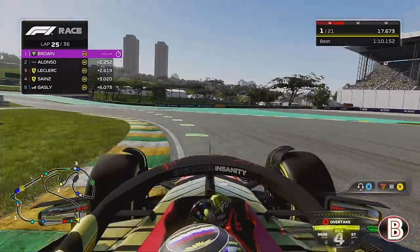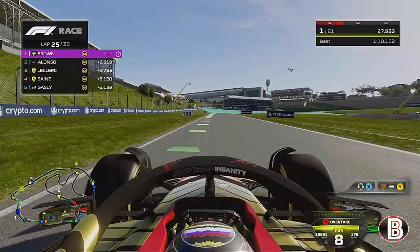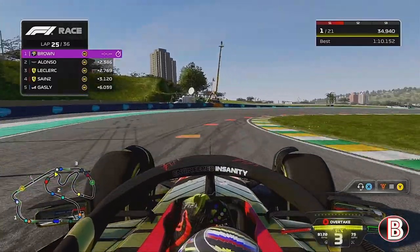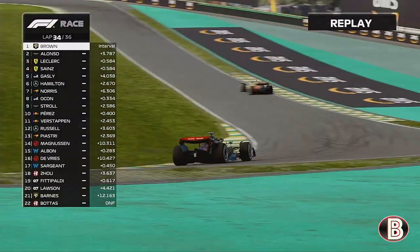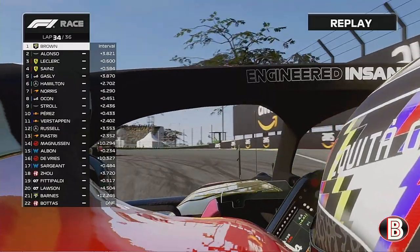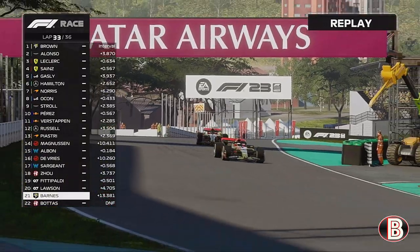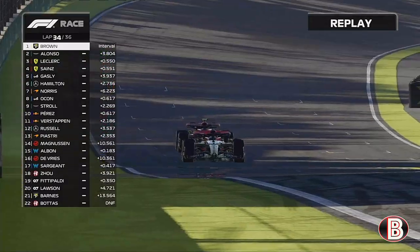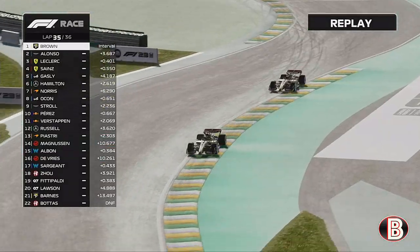We've just been doing what we need to do — pulling away from Alonso and those behind, managing the pace on the mediums. This car is handling like an absolute dream this weekend. On lap 34 we've caught Aaron Barnes and are about to lap our teammate — something I was not expecting when we had him at the start of the season. But it's happening — we've lapped him. And this is actually the first time I've seen him in a race, and it's when we've lapped him.